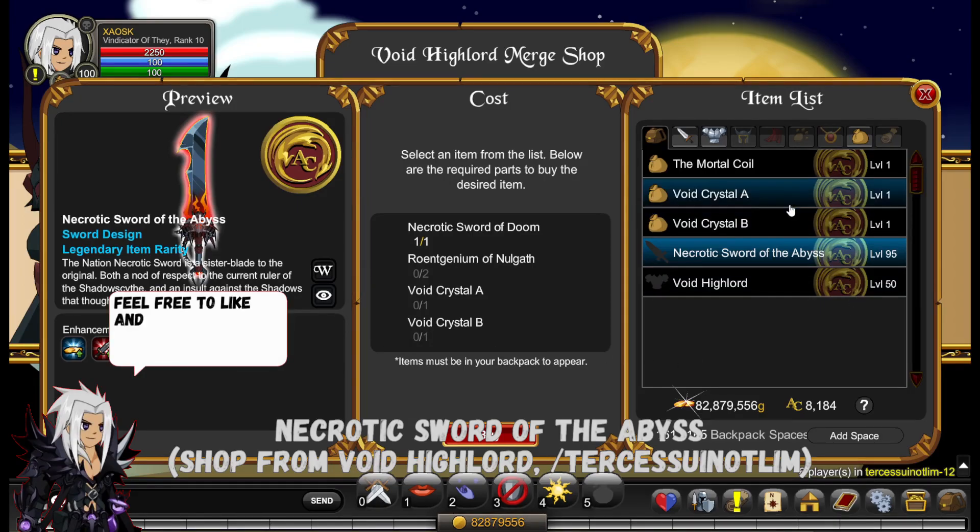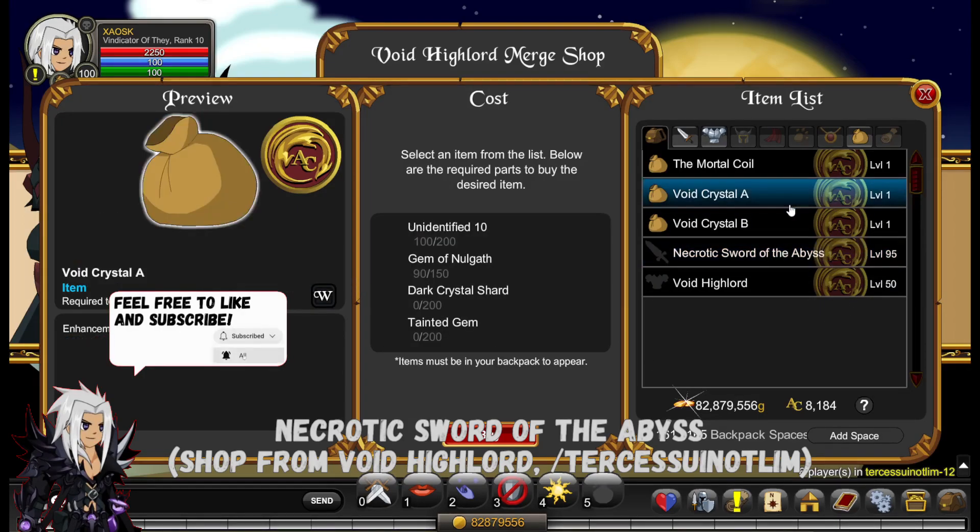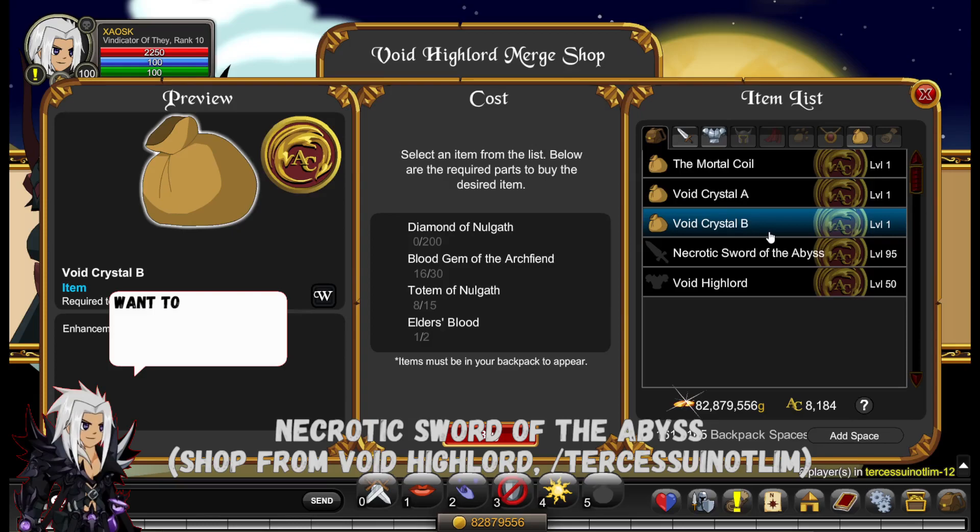I'm going to quickly show the requirements for Void Crystal A and B. For Crystal A, you need 10 Gem, Dark Crystal, and Tangent Gem. For Crystal B, you need Diamond, Blood Gem, Totem, and Aldous Blood.